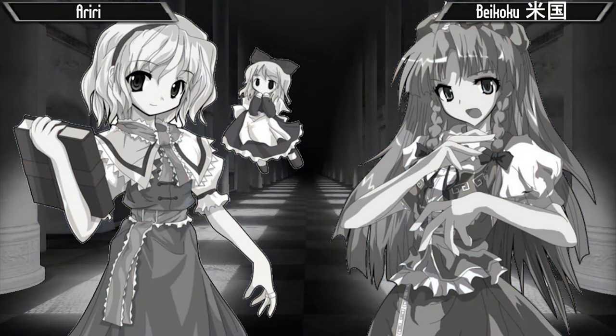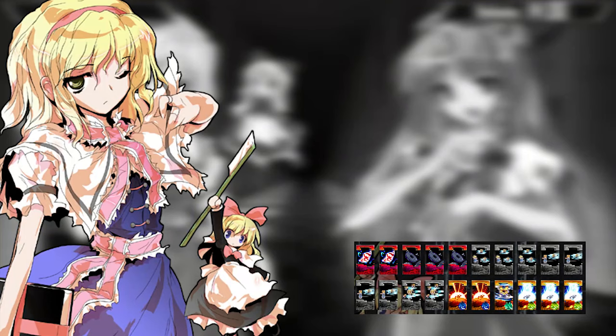These guys are going to be bringing out pretty standard decks as far as these characters are concerned. Alice is going to be bringing 3 doll placements, 4 doll activations, 2000 Spear Dolls — all pretty much standard. 1000 Spear Doll is oftentimes used to catch forward escapes. And then Little Legion, the 4 card explosion, and the 2 card explosion. Nothing crazy there.